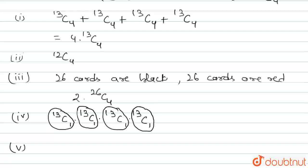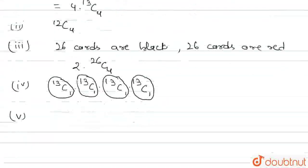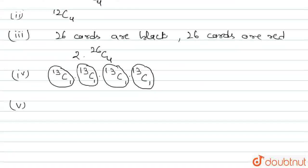The fifth part asks: in how many ways are 2 cards red and 2 cards black? As discussed earlier, there are 26 black cards and 26 red cards. So if we are choosing 2 cards from each, the number of ways will be 26C2 × 26C2.